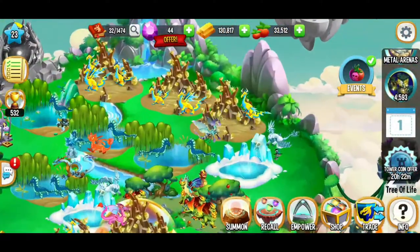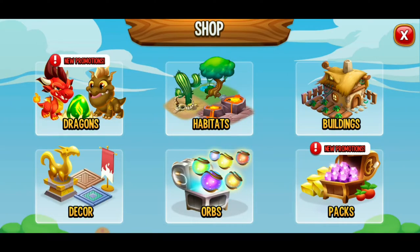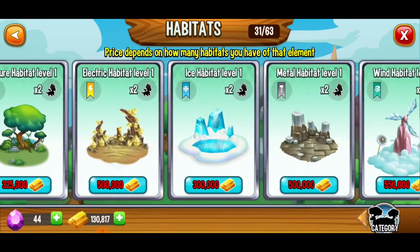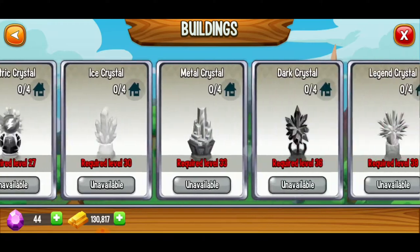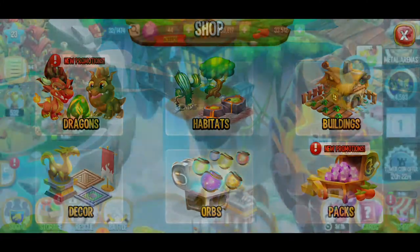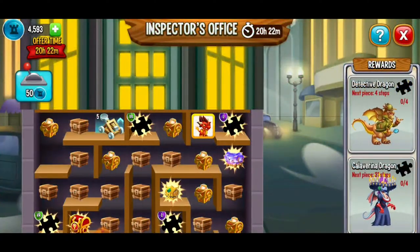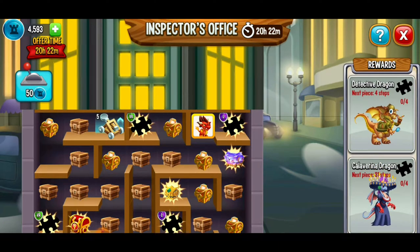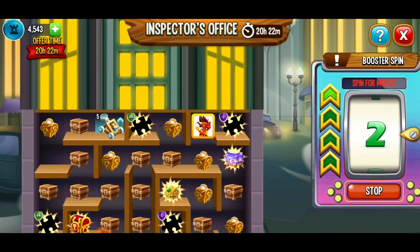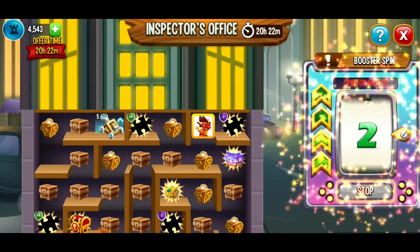Let's try to find another way to get some more experience. We don't have enough gold to get any more habitats right now. There's this special event going on — the Inspector's Office — and I had a lot of fun with that last time. I'm going to go ahead and spin, and hopefully we're going to get one move so we can get that puzzle piece that's right next to our dragon. We just got two moves — that's actually really tempting.